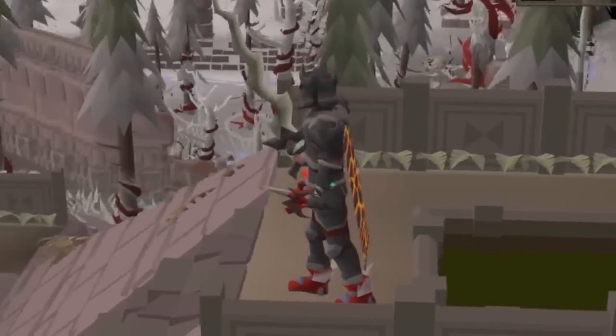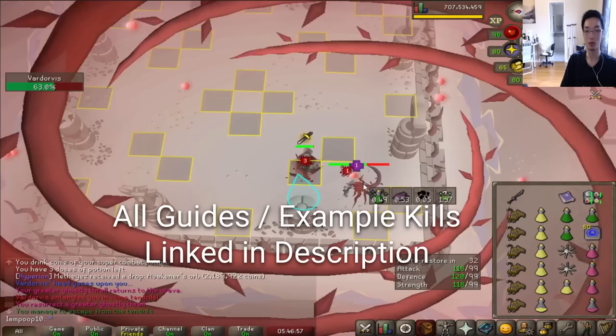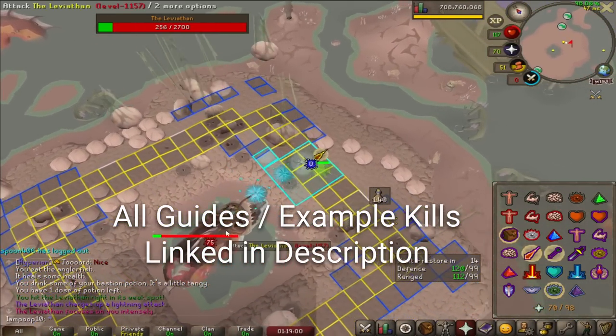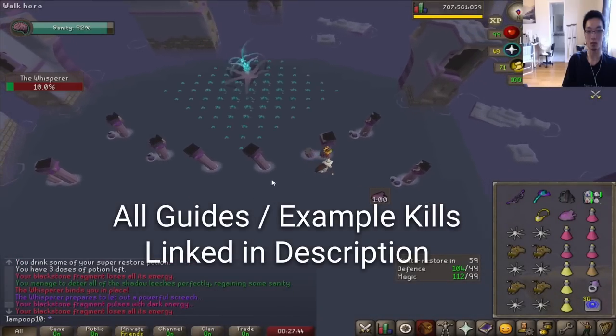Blood Torva just released two days ago and I'm here to teach you what you need to know to beat the four bosses and claim a set for yourself. This is a four-part series with example kills linked in the description. If you want a reference for some of the concepts I'll be talking about, they're employed during all of those kills, so if you need tips on those other bosses too, I'd strongly recommend checking out the other summaries as well.